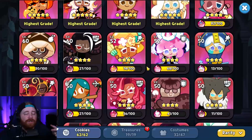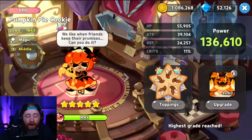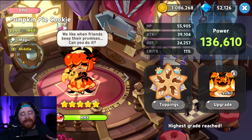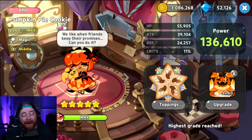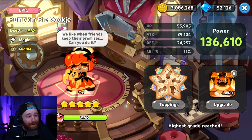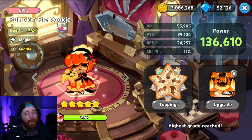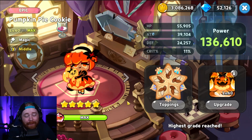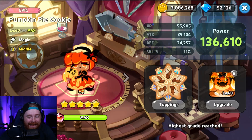The second cookie you should absolutely be building right now in the Epic category is the brand new cookie, Pumpkin Pie. You've probably seen videos on YouTube talking about how broken Pumpkin Pie compositions are right now, especially in the overall kingdom arena, and that's one of the main reasons why we're featuring her in today's video.